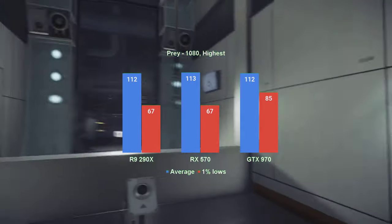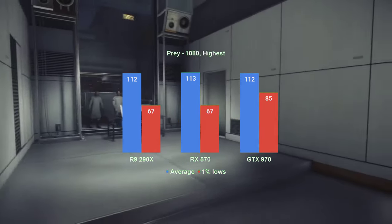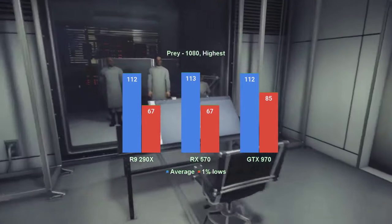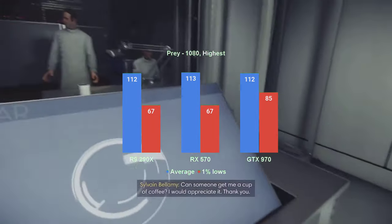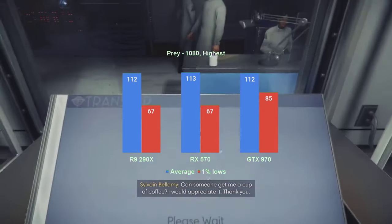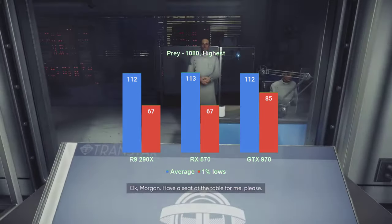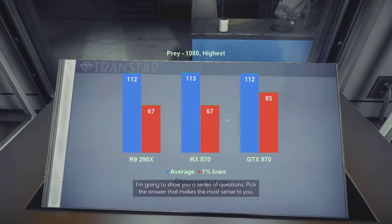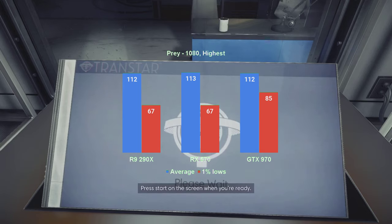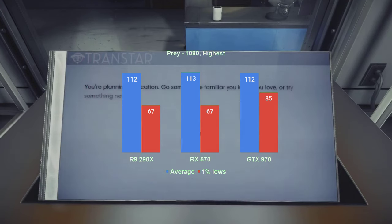Imagine playing prop hunt but with one twist, where failure to find the prop can get you killed — that'll give you a good idea of how Prey feels like. Since it's an older title, you can pop up the visuals to the highest and, at least with these cards, still get more than adequate performance. At 1080 resolution and highest settings, both the R9 290X and the RX570 perform almost identically — same average just above 110 FPS and same 1% lows in the high 60s. The gameplay is great. However, the GTX 970, while providing the same average, has a much better 1% lows in the mid 80s, and while the extra 25 FPS won't impact your in-game performance, the enjoyment factor is definitely improved by it.